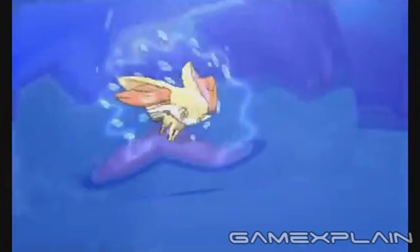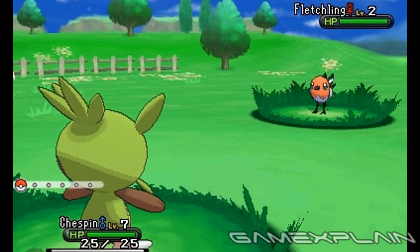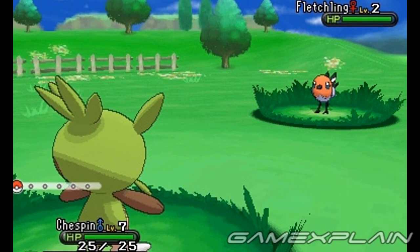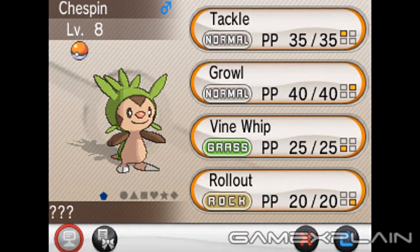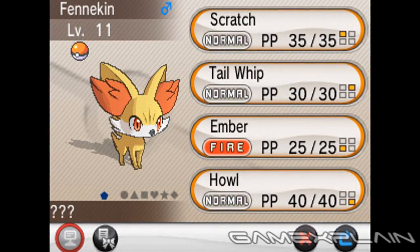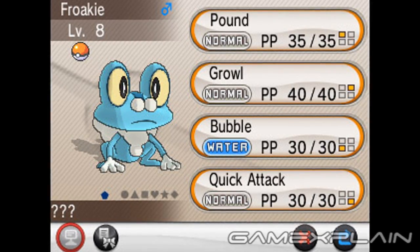Now let's talk about the Pokémon themselves. We already knew about the three starters — Chespin, Fennekin, and Froakie — but thanks to the new images, we now know their starting moves and moves they'll learn early on. Chespin starts with or learns early: Tackle, Growl, Vine Whip, and Rollout. Fennekin's setup is Scratch, Tail Whip, Ember, and Howl. And Froakie has Pound, Growl, Bubble, and Quick Attack.